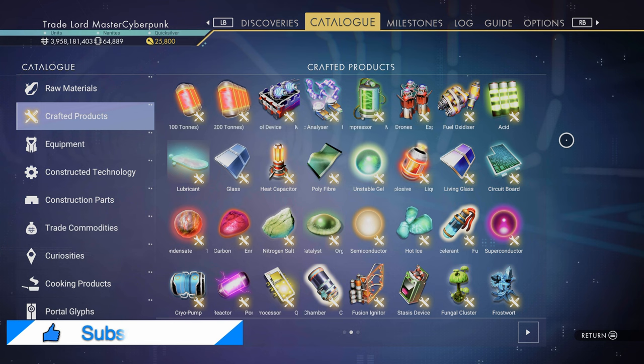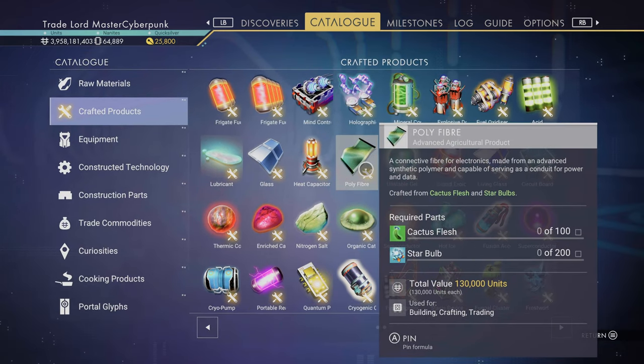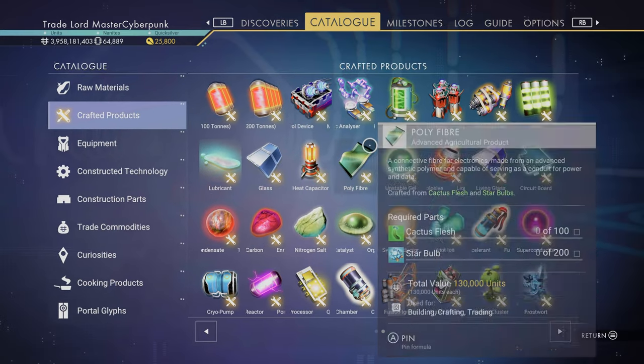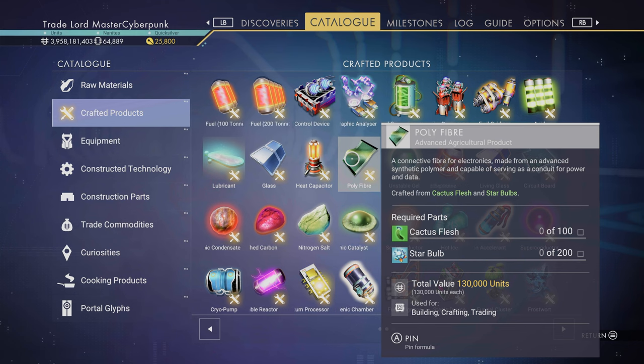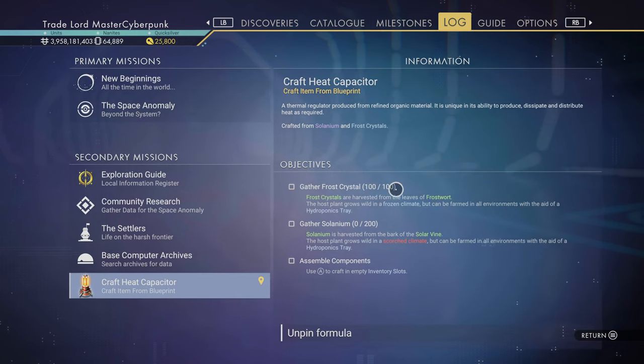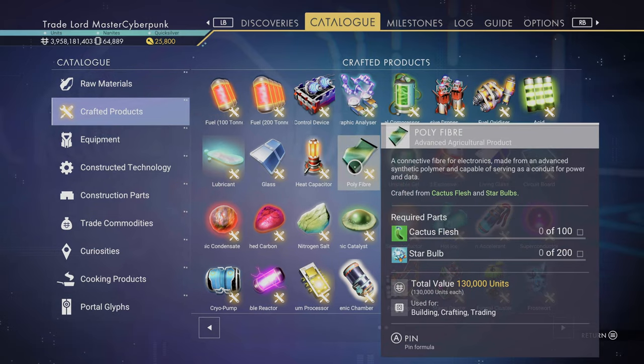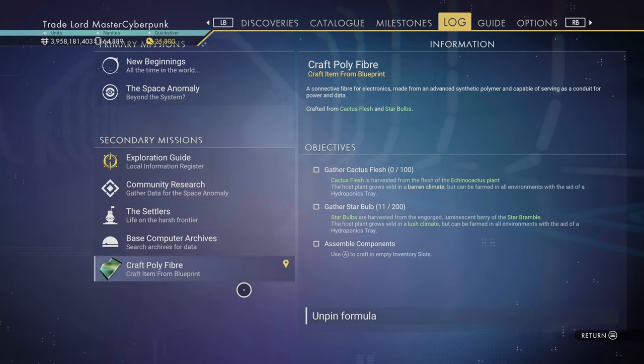So we've switched over to look at our catalogue to see what we need for this heat capacitor and poly fibre. For poly fibre we need 100 cactus flesh and 200 star bulb, and we can pin that to a log. And for the heat capacitor we need 100 frost crystal and 200 selenium. I've got frost crystal but I'm going to show you how to do that anyway. So I'll show you the plants we need to go and harvest these components from.